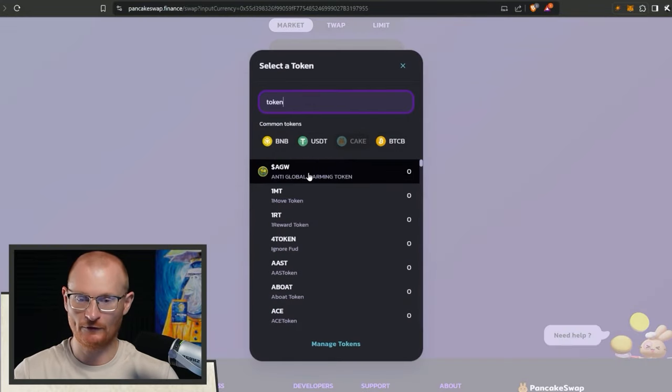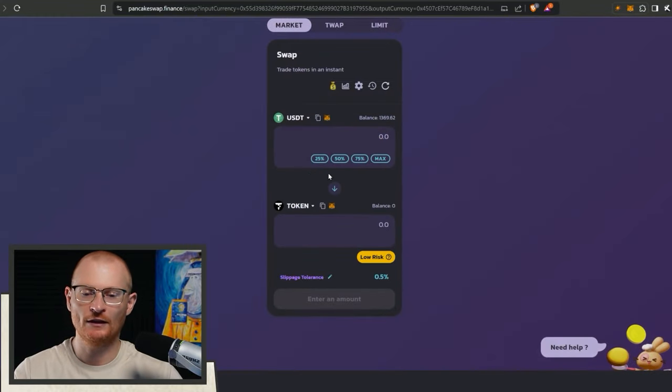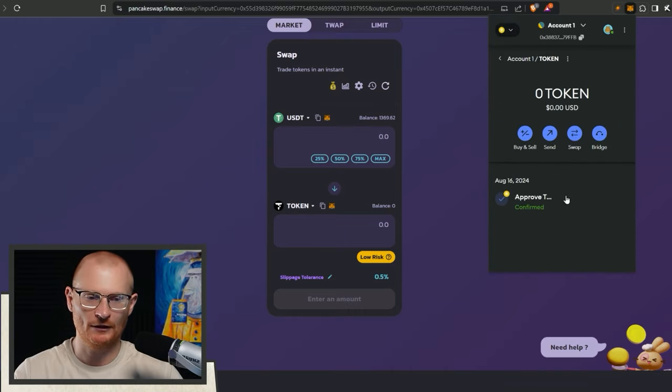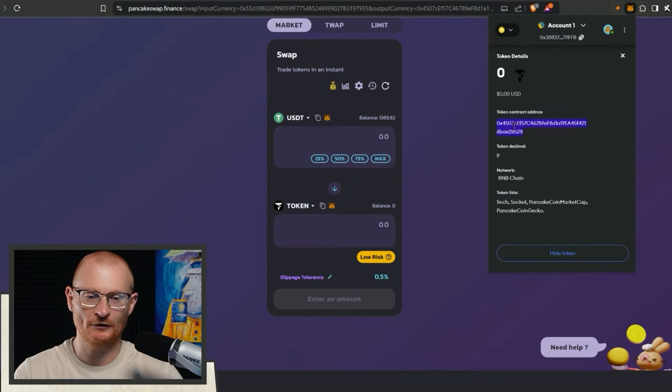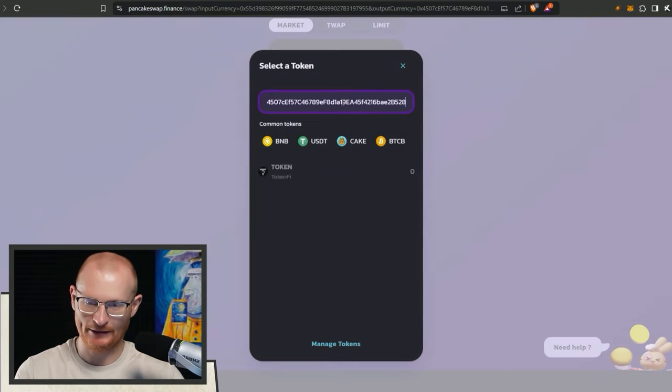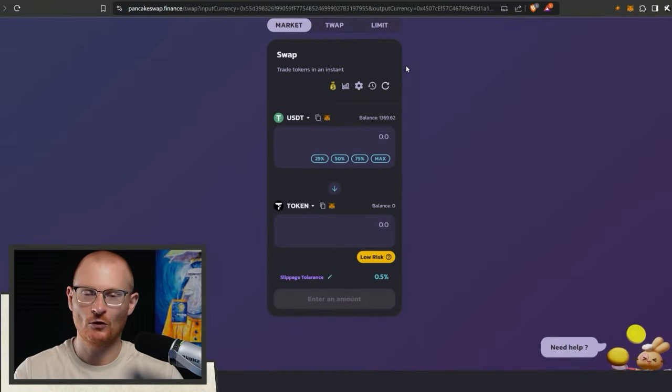I'll take a little bit of USDT and then go and find token PHI - I found it here. If you think this is not the right one, you can verify it a couple of different ways. Come into your tokens, click on it, find the contract address, copy that and paste it to verify. This is the correct one, or you can go and find it on CoinGecko.